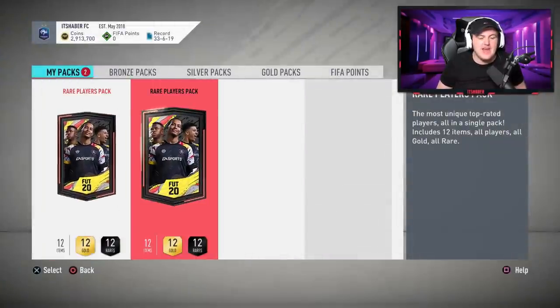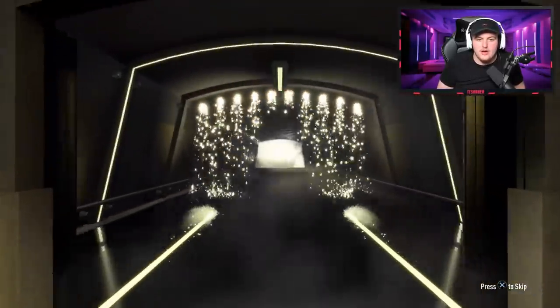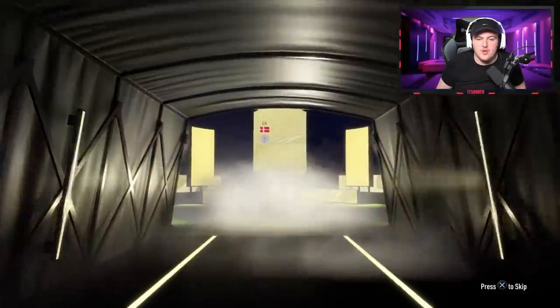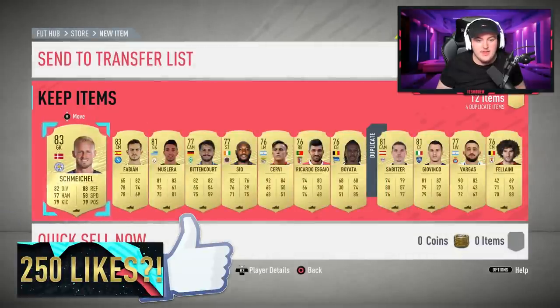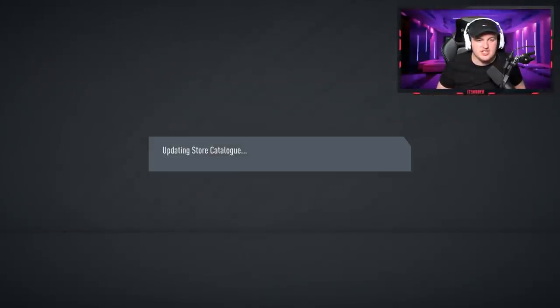Now we've got two 50k packs. Can we get another walkout? First 50k pack — it's going to be at least a board. It's going to be a board drop: Danish goalkeeper, Kasper Schmeichel. We'll take it — 83 rated. We could have had a Rashford or a Martial, both would have been incredible. We do have a Fabian in there as well, so it's two boards in one pack — not the worst. The rest apart from Subitza are dupe untradeable, so I'll just discard those.